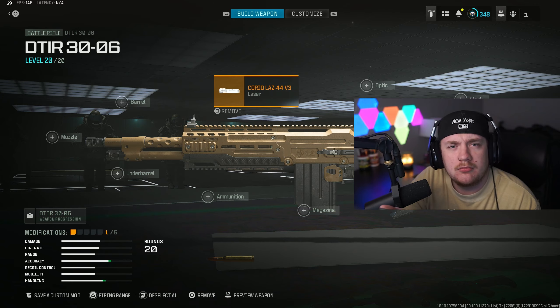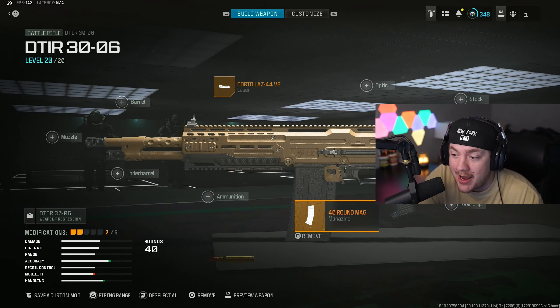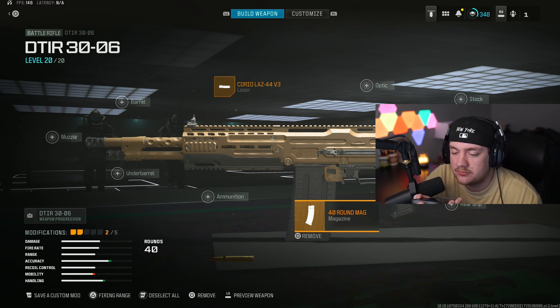Hey Siri, pick a number 1 through 8. — she gave back 11, so we retry — Hey Siri, pick a number 1 to 8. It's 6. We got magazine. Hey Siri, pick a number 1 to 2. It's 2. Oh my god, she gave us the 40-round mag.